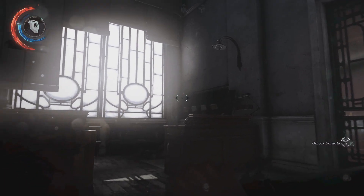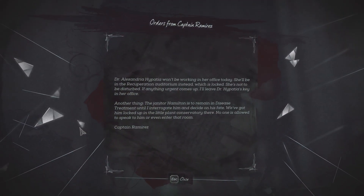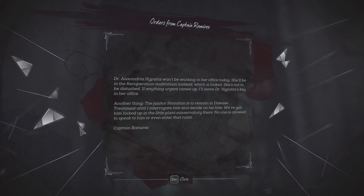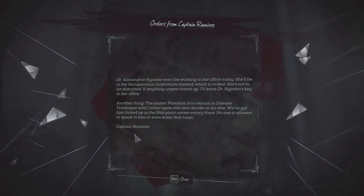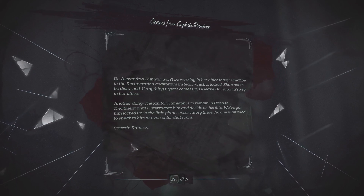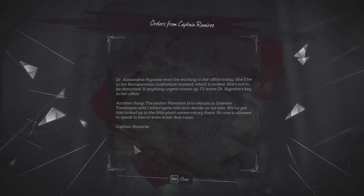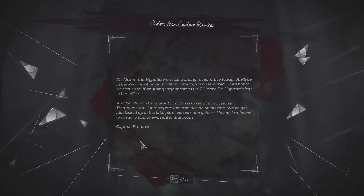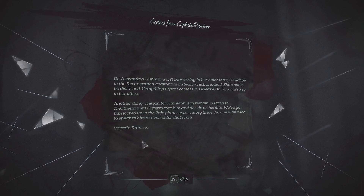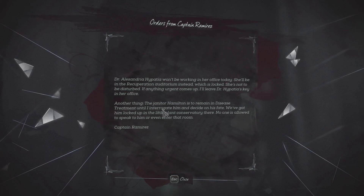The announcement only seems to address the guards. What do we got here? Orders from Captain Ramirez: 'Dr. Alexandria Hypatia won't be working in her office today. She'll be in the Recuperation Auditorium instead, which is locked - I noticed that. She is not to be disturbed. If anything urgent comes up, I'll leave Dr. Hypatia's key in her office. The janitor Hamilton is to remain in disease treatment until I interrogate him and decide on his fate. We've got him locked up in the little plant conservatory. No one is allowed to speak to him or even enter that room.' - Captain Ramirez.